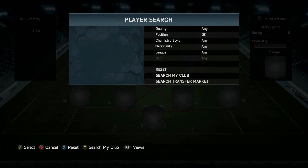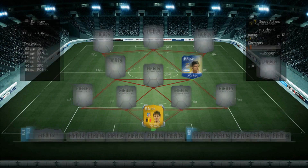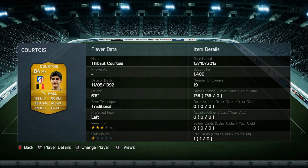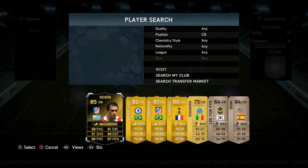Now the goalkeeper — none other than Courtois. 88 handling, 84 positioning, 86 reflexes, 82 diving, lefty, 6'6", 1,400 coins. I really enjoy playing with him, he is amazing, a really good keeper.